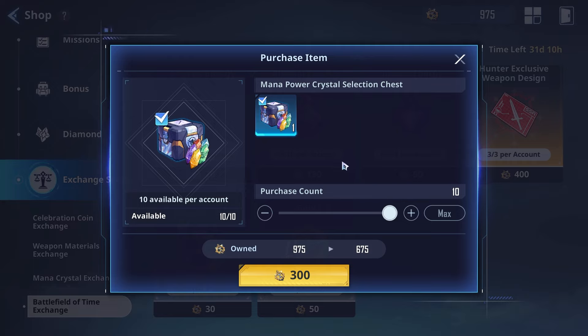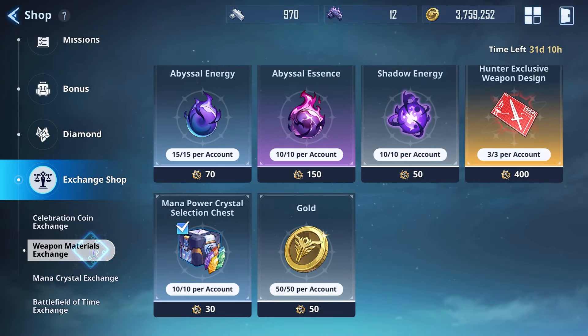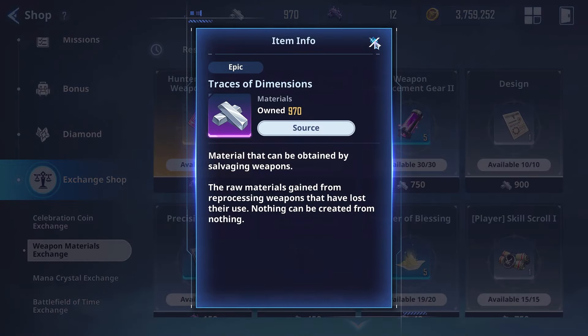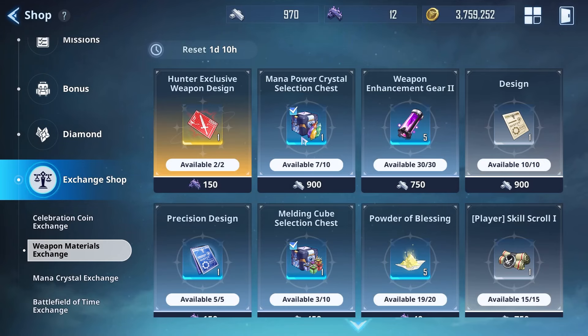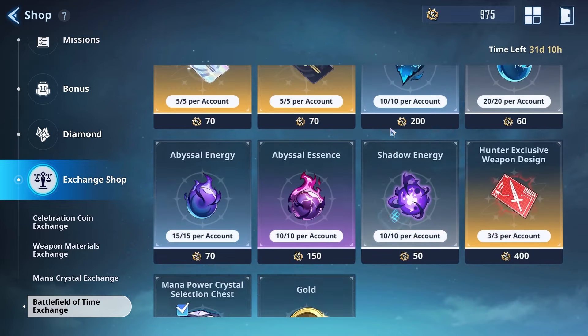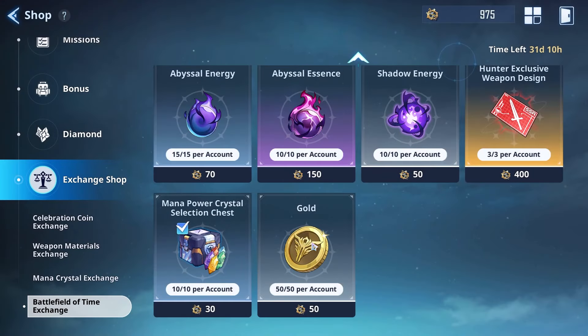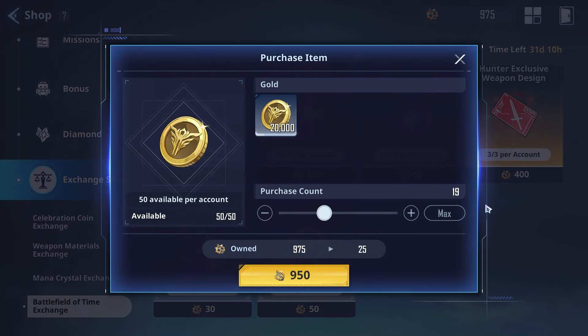The Mountain Power Crystal Selection Chest is also viable — you can get 10 for only 300 medals, which helps with crafting. Maybe you don't have a lot of Traces of Dimensions or you're not salvaging many Rs. I did pick this up in early access when I was a little low on power crystals, so I don't see a problem with it.